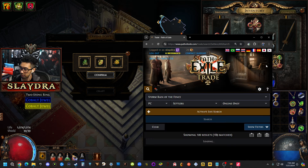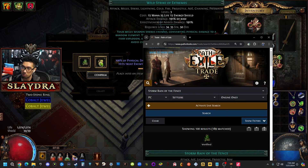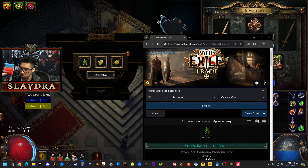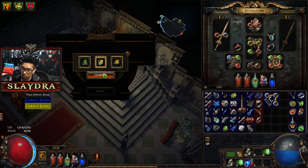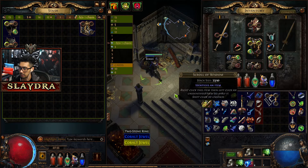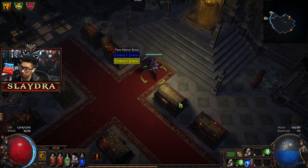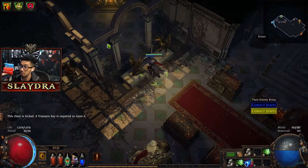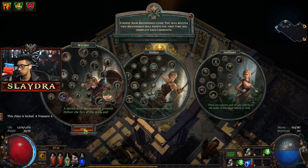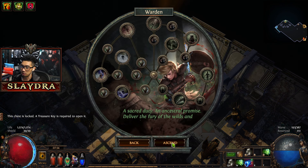We got Storm of the Fence, Wild Strike of the Extremes, and Artillery Ballista of Focused Fire. Some of these can be worth a lot. Let's use the PoE Trade website to check values. Artillery Ballista of Focused Fire is going for two Orbs of Alchemy. Wild Strike of the Extremes is going for around one Chaos Orb. Storm Rain of the Fence is two Alchemy. The best one is Wild Strike of the Extremes.